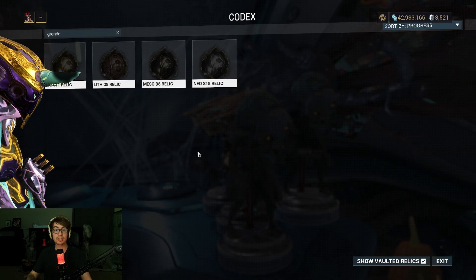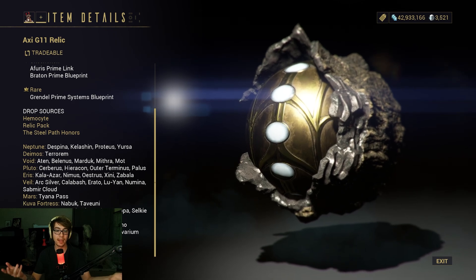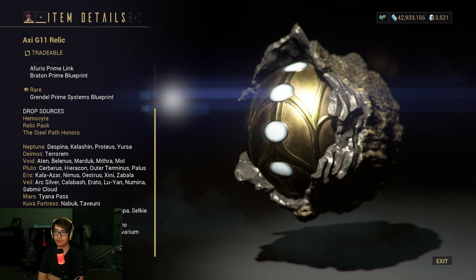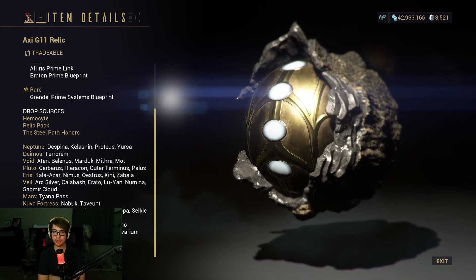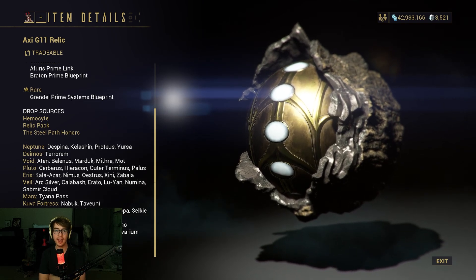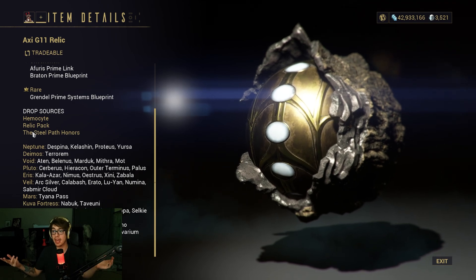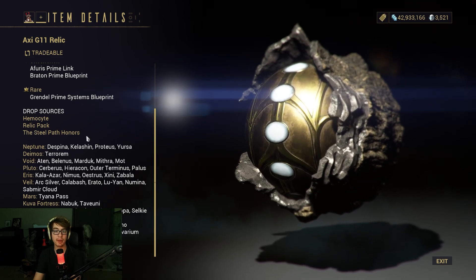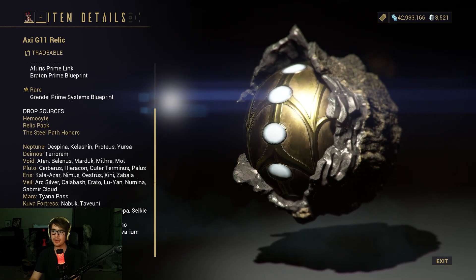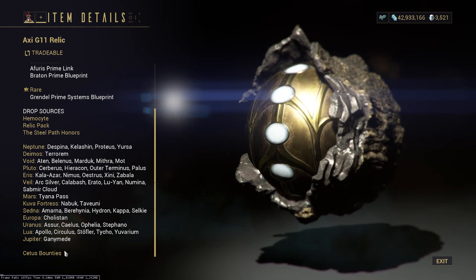Sanctuary Onslaught and ESO are still great places to casually farm relics if you like doing that. But if not, the meta is always going to be: go to the Void and do capture missions for your Lith, Meso, and Neo; run Lua Apollo for your Axi; and always purchase relic packs and Steel Path honor packs. Bounties are also great — Axi relics drop off Cetus bounties.